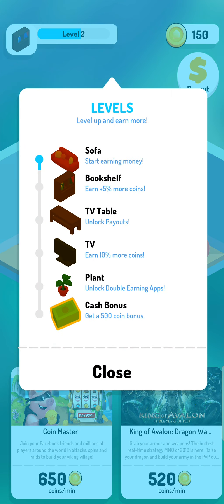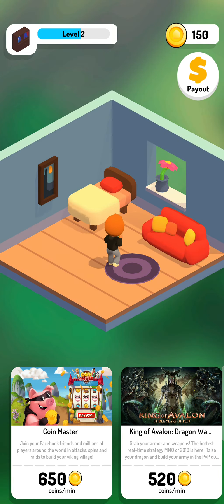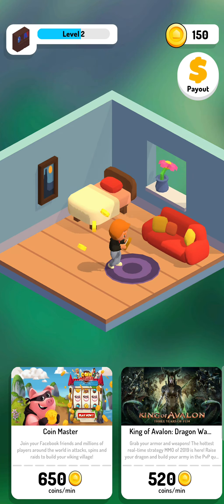Another interesting feature to show you is the levels. You start on level one and as you work your way up, you unlock perks that can help you earn money quicker and give you more bonuses. Once we get to bookshelf level, we will earn 5% more coins — it's like a loyalty bonus. The more work you put into the app, the more coins you can earn, which is quite cool. TV table unlocks more payouts, TV gives you an even bigger percentage of coins, and plant gives you double earning. And finally, you have a 500 coin bonus if you make it to level six. It gives you a bit of an incentive to grind the game and gives you something to work towards.